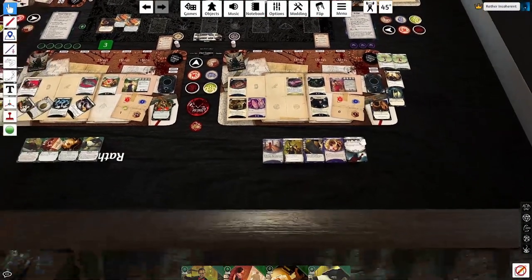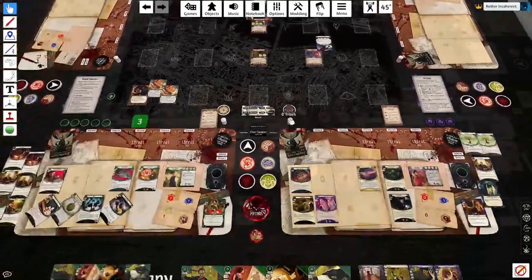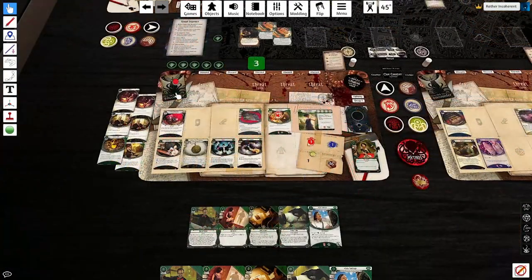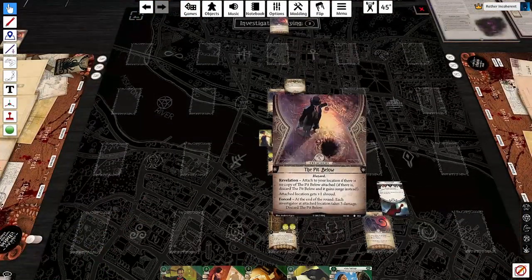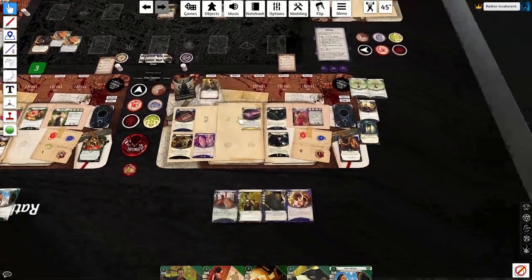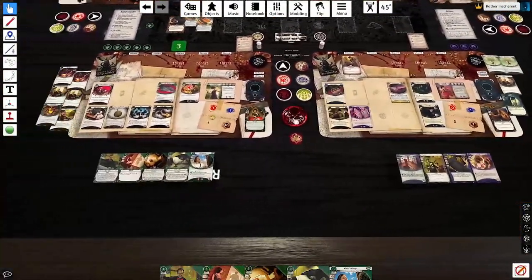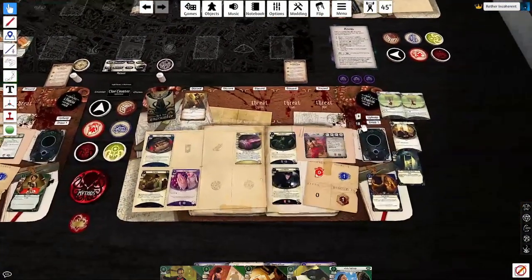That brings us to the upkeep phase. The Cursed Follower is going to go in this location and start throwing curses in the bag. Lola's nice to see — very good asset to be picking up. Evil cards: the Pit Below attaches to our location, giving it plus one shroud. At the end of the round, everyone here is going to take three damage, but I don't think we'll be here at the end of the round, so we're fine. On Lily's end, she's testing flat three to three. I can Counter Espionage this for her, but if she takes damage it doesn't matter, so why would I bother? Minus two — she takes two damage. Here you go, Brother Xavier.